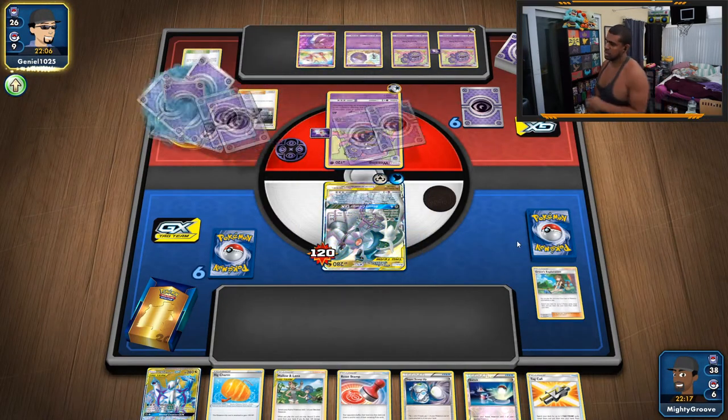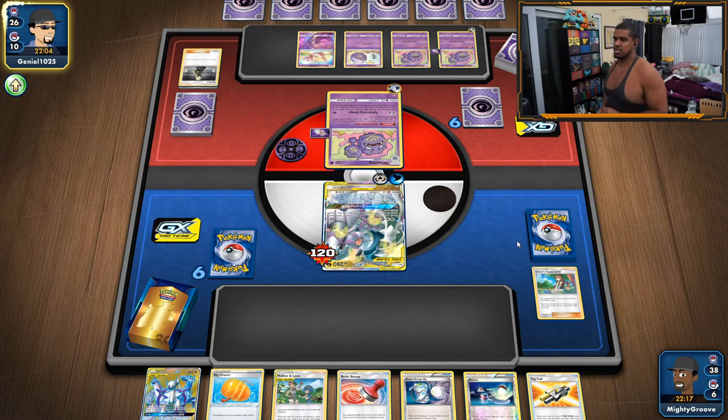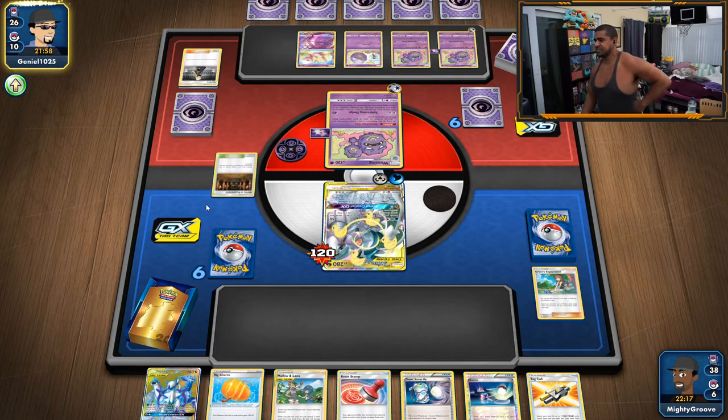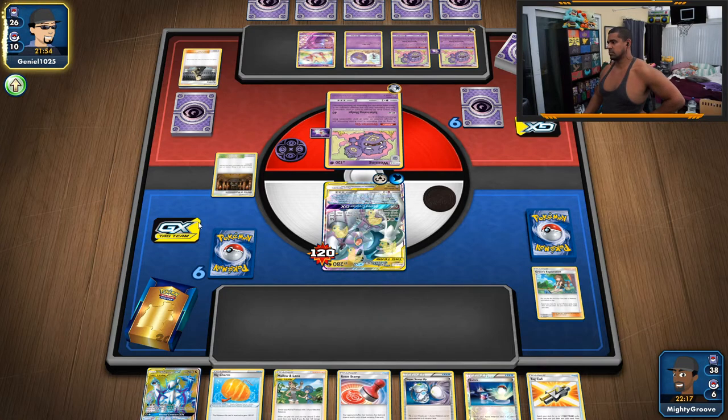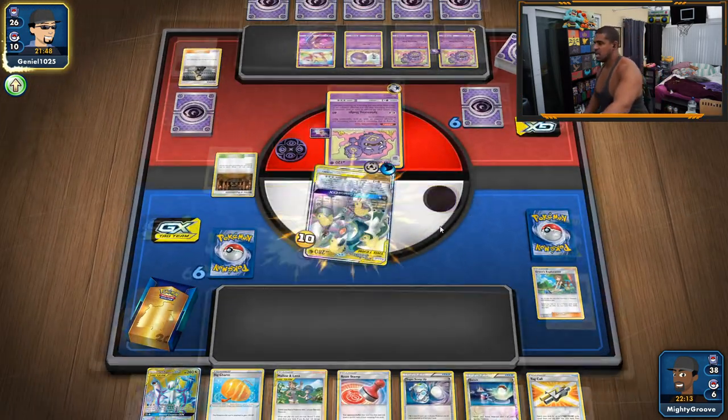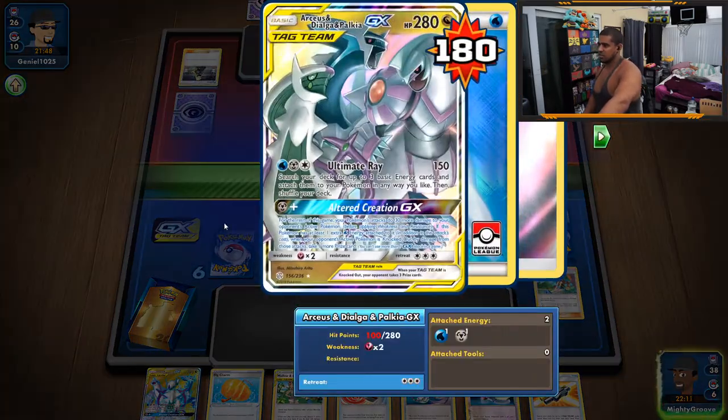Let's try Marilana switch — then we definitely get the GX off. After that he hasn't got Foul Odour anymore. Once we're taking two prizes a turn, baby, that's game over. Shrine comes down — we can get rid of that. It's just not doing enough damage and we can just run one or two ADPs for the whole game. We've also got Island Challenge Amulet as well, just to really rub it in.